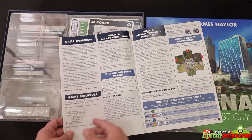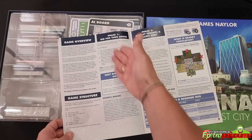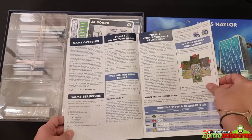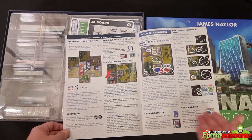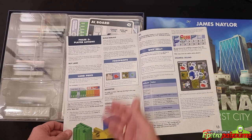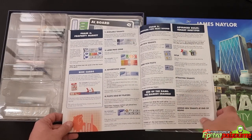The game overview and structure: a game is divided in series which continues until the market crashes and the game ends. Each run has the bid for turn order, attract tenants and collect rent, player actions where they take three actions, property market, and prepare for the next run. Each phase is explained in detail with examples and schematics. You have advertising, neighbors and bonuses/penalties, building bonuses, and collecting rent. Player actions include buy land, build, rebuild, advertise, consult, and sell. Phase 4 is the property market, Phase 5 is prepare for next round, and there are also some advanced rules.